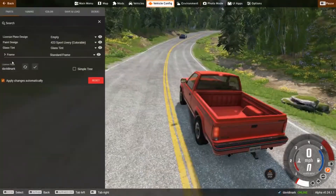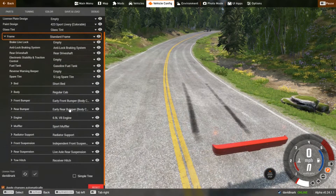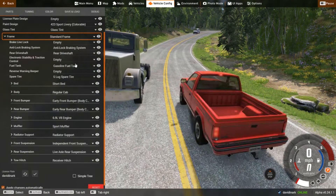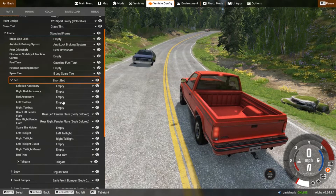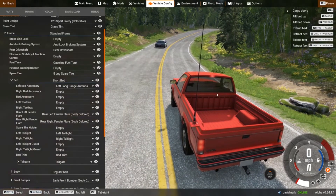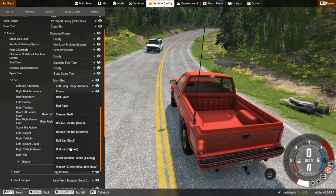Under vehicle config there are tons of options depending on the vehicle — what kind of fuel tank, does it have electronic stability, what kind of driveshaft does it have. There are also things like the bed and what options are available for the bed. For example, I could have a left bed accessory which is a long range antenna, and now I've got a big antenna swaying in the wind, as it were.